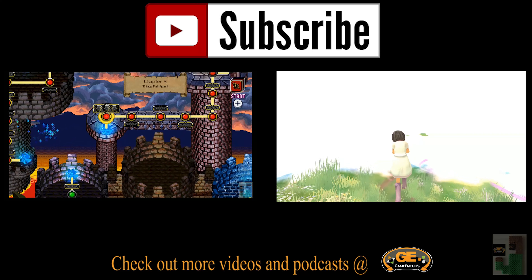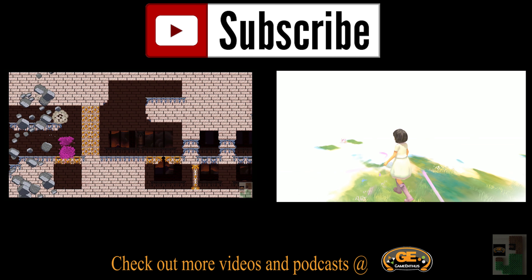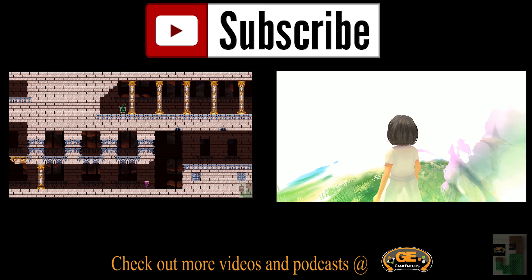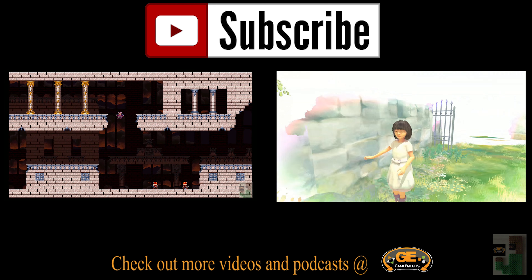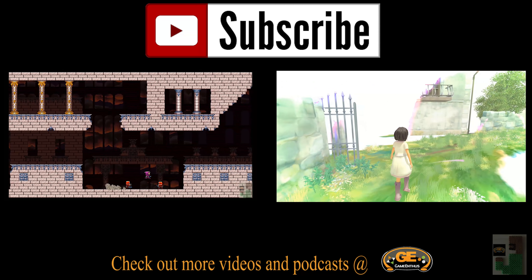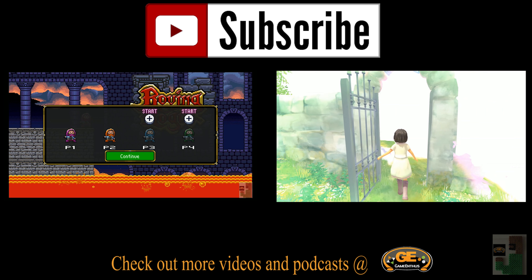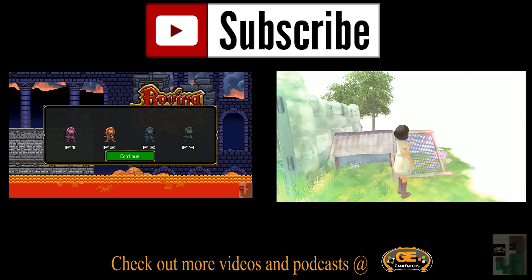So if you liked this video, maybe even the sound of my voice, go ahead and subscribe. Check out more videos and podcasts at gamethuse.com. Two other reviews — on the left here we have Roving Rogues for the Wii U, which is a co-op platformer, pretty fun. And Beyond Eyes for the Xbox One, which is an interesting game where you control a blind girl who is trying to find her cat, and the world fills in as you move around it. Subscribe — no, seriously, subscribe.